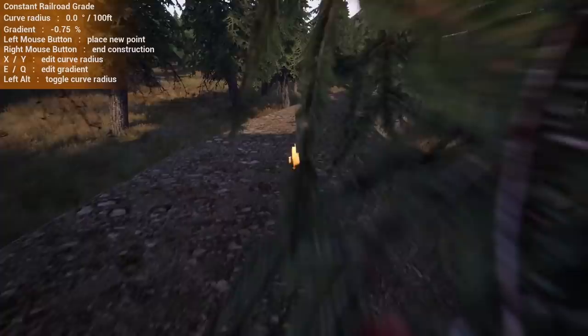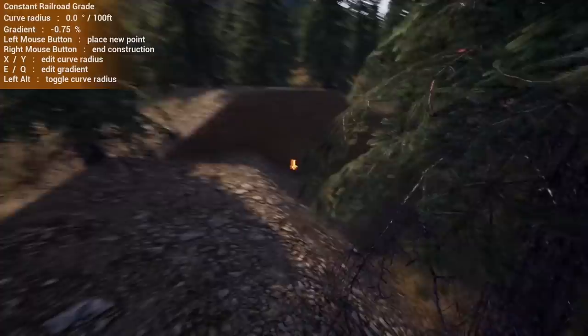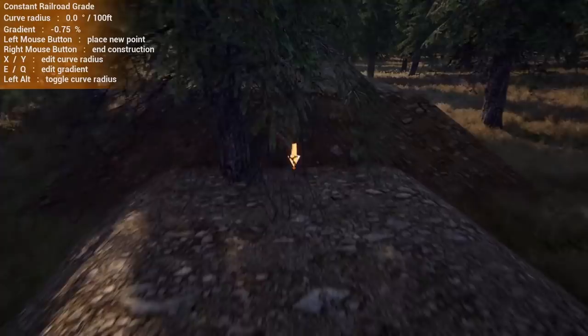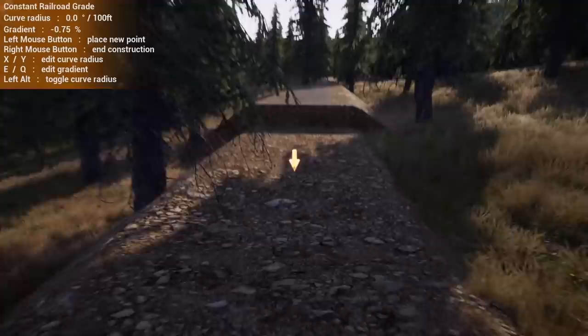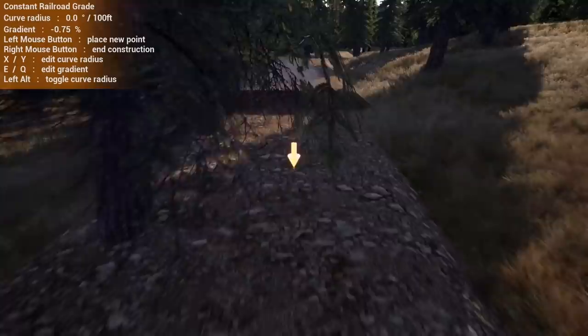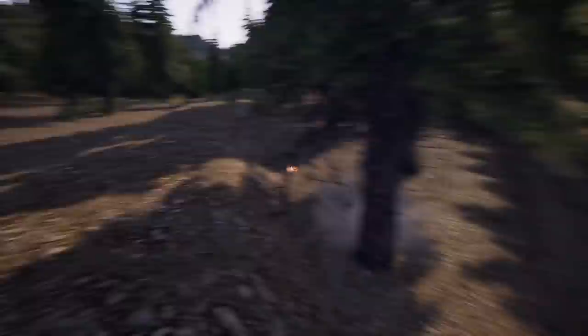I changed to going backwards so I can see how the grade is placing. Even at such a shallow grade percentage you eventually get there. If I change it just a quarter percent — we're already there at one percent, so I'm going to see if I can do it at three-quarters, because it would be cool to do sub-one percent to the logging camp. We just might make it — oh yeah! That's awesome. Let's clear the trees out and get the rails placed down and see if we can't get some trains running.